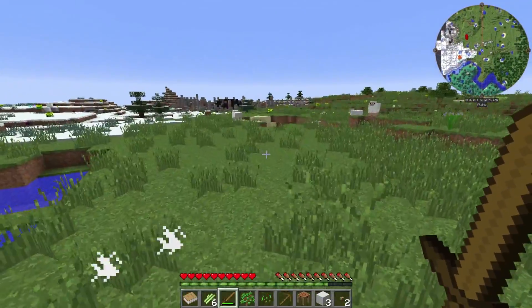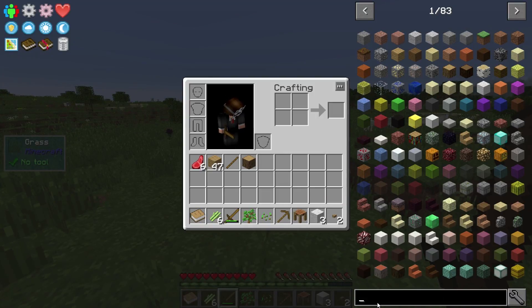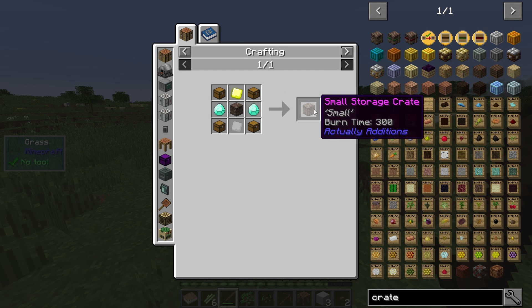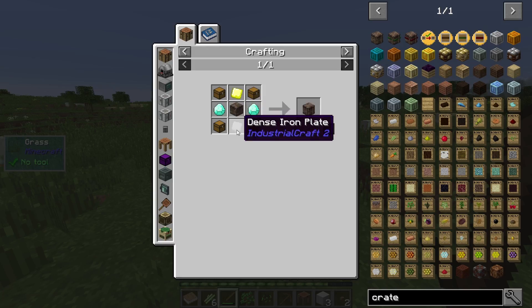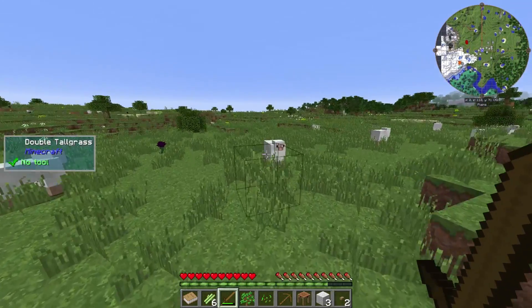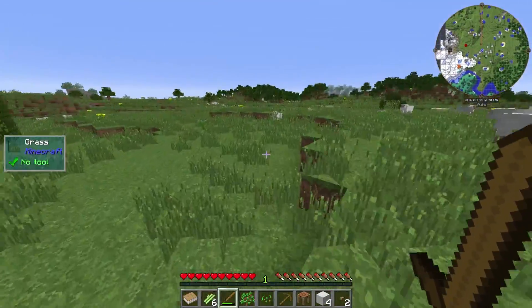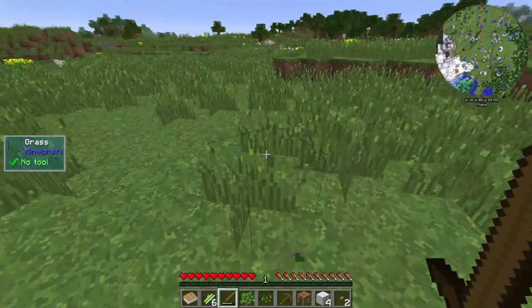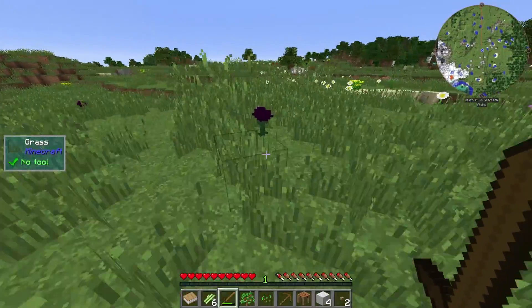I know 82 is in the pack. Some of the recipes are pretty crazy. I loaded it up and took a look at some of them. Even a crate — something I always use mostly just to get away from the chest sound because it drives me insane — it takes two diamonds, a dense gold plate, so you need an IC2 compressor, and a dense iron plate, also requiring an IC2 compressor. It's gonna be a bit of a grind, very heavy automation-based. There are no magic mods in this pack at all.